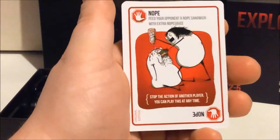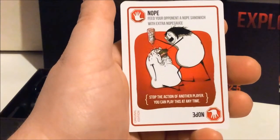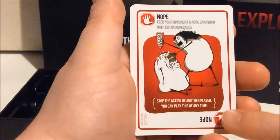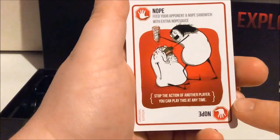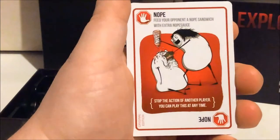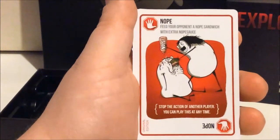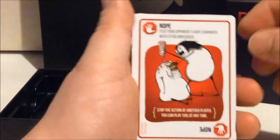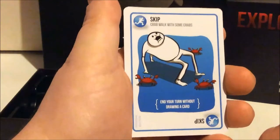This is the first Nope we have — a Nope Sandwich with an extra Nope Sauce. These stop the action of another player. You can play this at any time, preventing someone from playing an Attack Card, a Skip Card, or a Diffuse Card on you. You can just shut that down and be like, Nope.